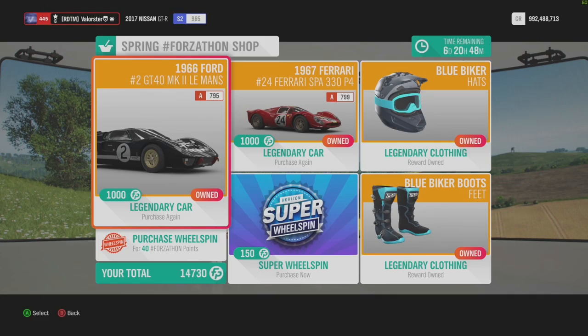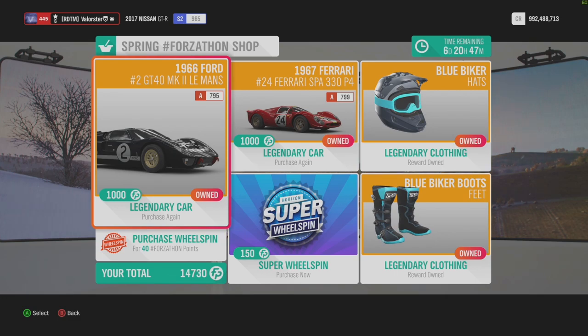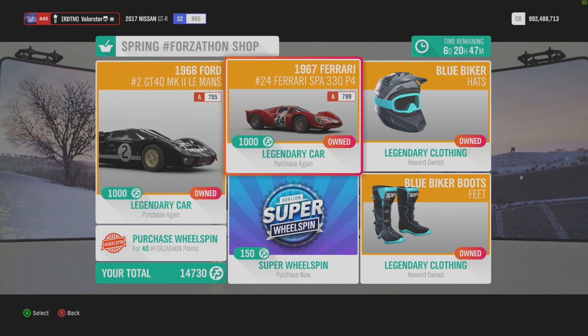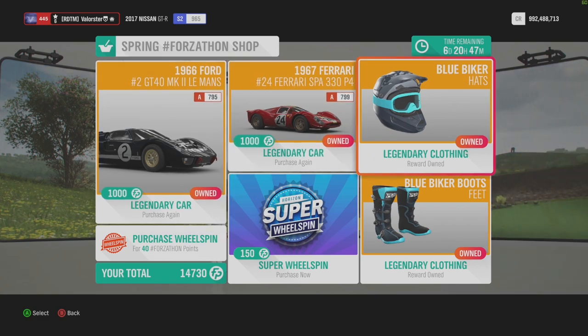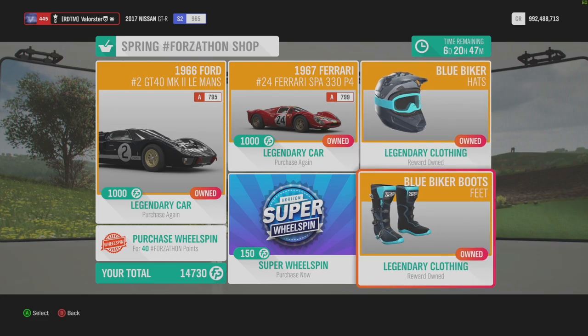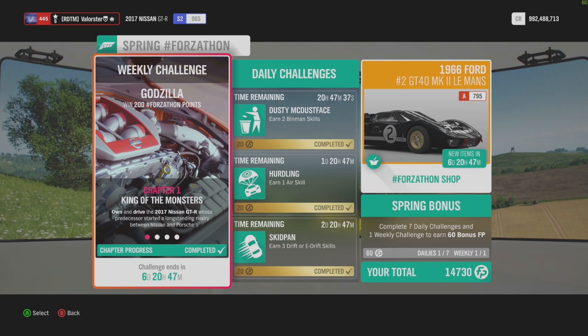Let's have a look at the Forzathon and the Forzathon shop. As you can see, there are two cars that cost 10 million in the auto show. You need a thousand Forzathon points to actually get the car. Those two cars are used in the trial, but you also have the Porsche 906 that you can win if you have those points, or you can buy those cars for 10 million. We also have some legendary clothing, a wheel spin, and a super wheel spin.